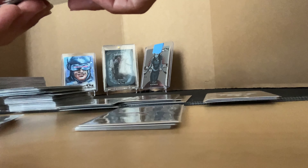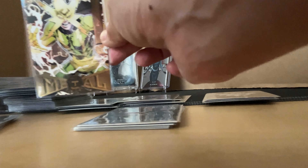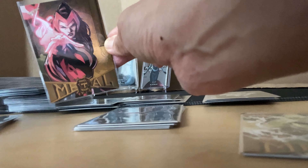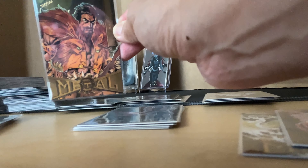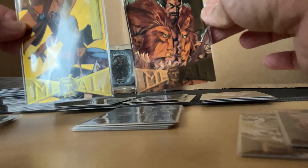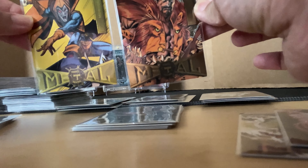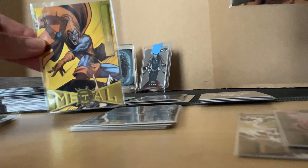And these are the gold cards: Electro, Scarlet Witch, and Craven. I can show you what's the difference between yellow and gold. As you can see, the yellow is more brighter and the gold is more darker. The gold is this one, the yellow is this one.